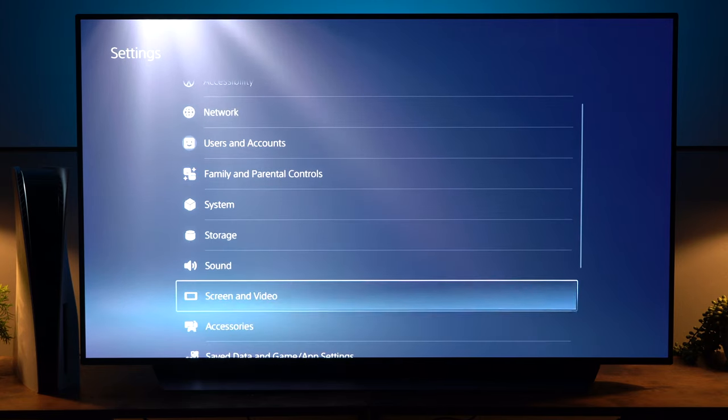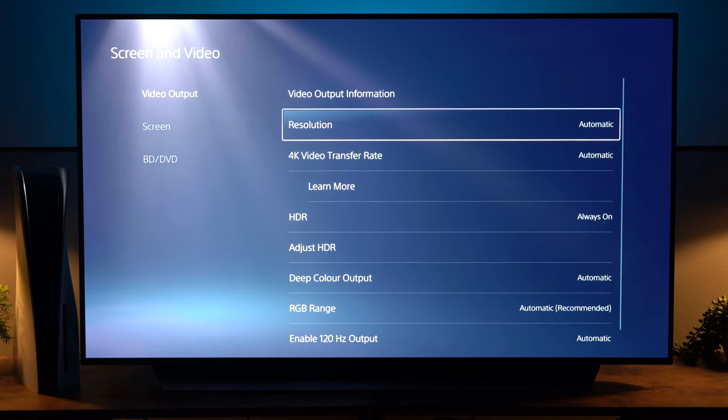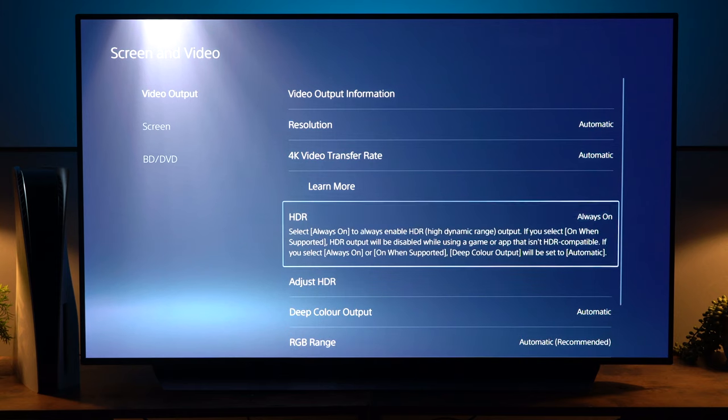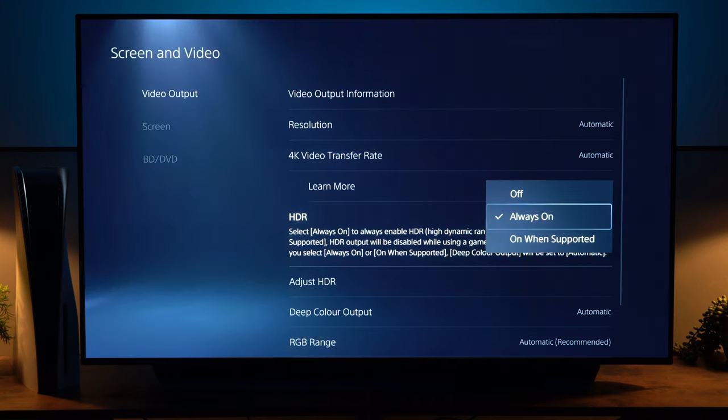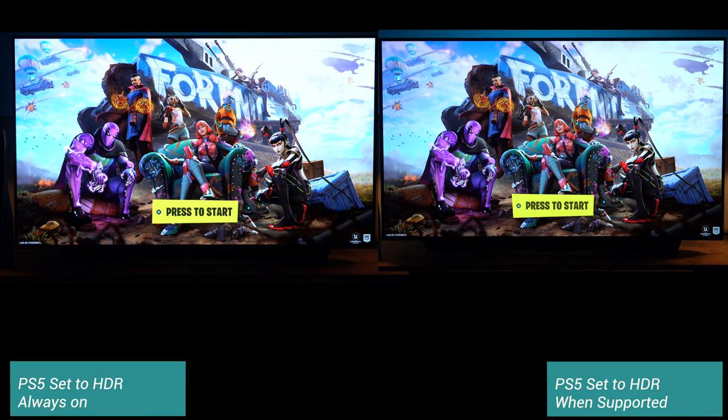The thing that we're going to change is in the Screen and Video section, and this is the HDR setting. Where it says 'always on' we're going to change that to 'when supported.' That means if it is an HDR game it will play in HDR, and if it's not it will play in SDR, and that way you get far more accurate colors for whichever type of game you're playing.